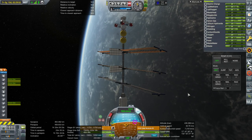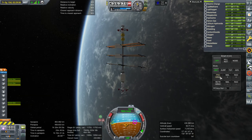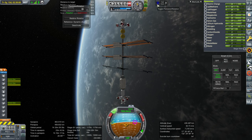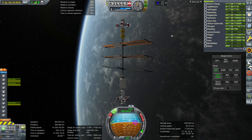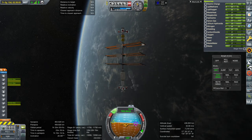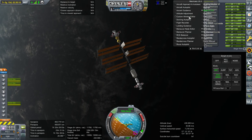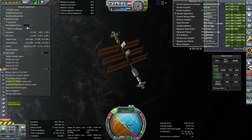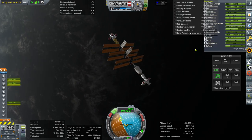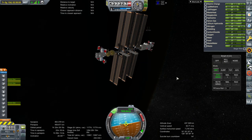Obviously without the Lynx we are lighter and have more delta-V. But we are now going to turn prograde. Make sure we have dynamic persistent rotation. I'm going to tune down the attitude adjustment max stopping time - let's get it back to 8 for this huge ship.